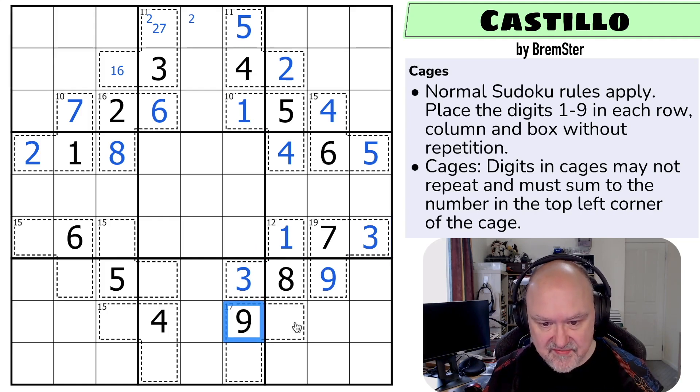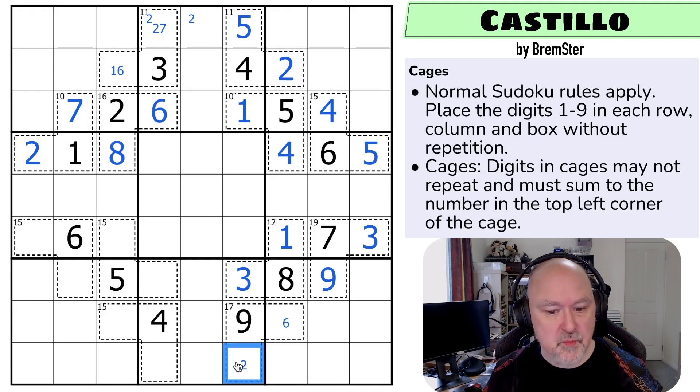This 17 is 17 minus nine - these have to sum to eight. One, seven doesn't work because I can't put one in any of them. Two, six - well, the two couldn't be there, so I'd have to go two and six, which looks okay. Three, five - well, I can't put three there and I can't put five there, so three, five doesn't work. And four, four doesn't work. So this would have to be two and six.